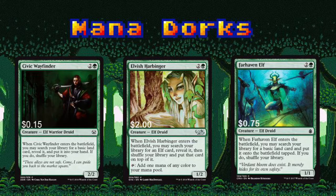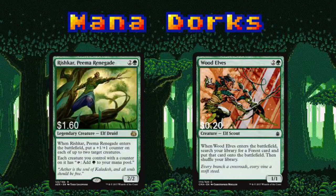Elvish Harbinger can also tap for a mana, because who doesn't want more mana? Rishkar is what I call the mana dork converter — he can make creatures, like Wood Elves, even better than they already are. Wood Elves is just another member of the put-lands-in-my-hand fraternity. A great bonus with Wood Elves is they allow you to find any forest card, even dual lands that have a forest typing. That can definitely come in handy.